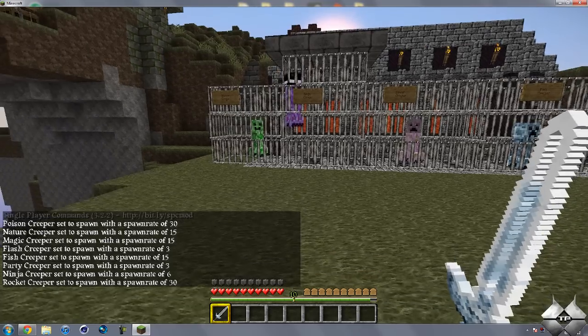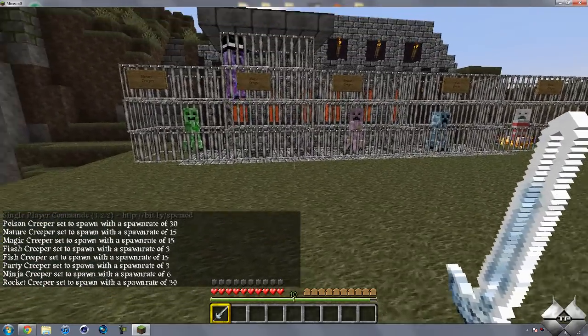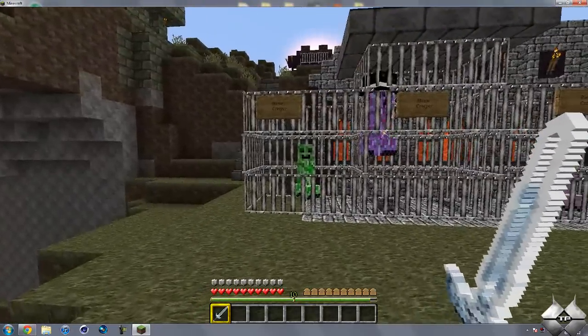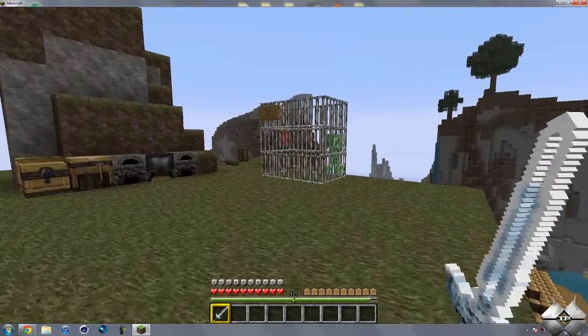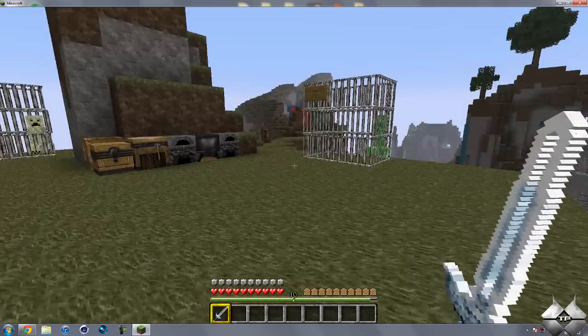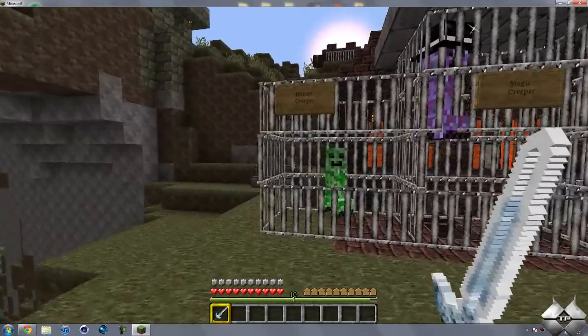The message you're seeing at the bottom left corner of my screen is just from single player commands, letting me know what the spawn rate of each of the different Creepers are. I'll go ahead and go through here — you can see I have all the Creepers caged up here, and I'll release them one by one to show you their different effects.